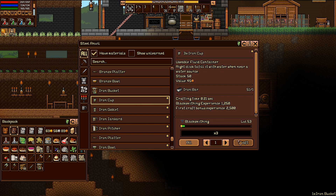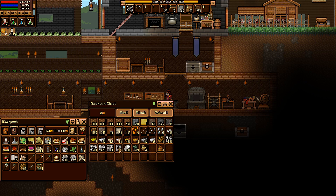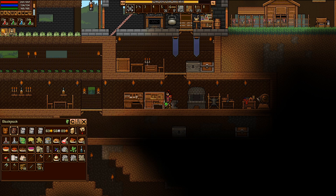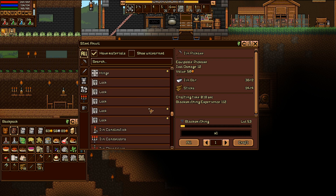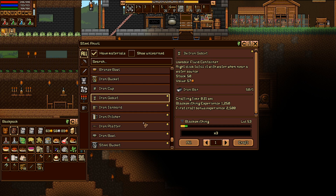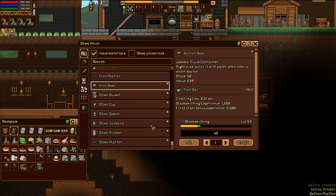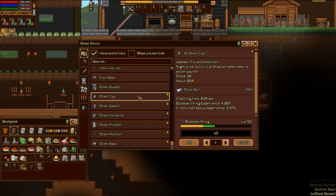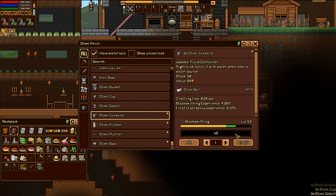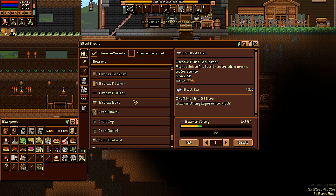How much is an iron ingot worth? Three to five silver — and I'm making iron goblets out of them worth 1.5 silver for all three. What a rip! They don't even look that great. This is literally just for the experience — otherwise it's a waste.